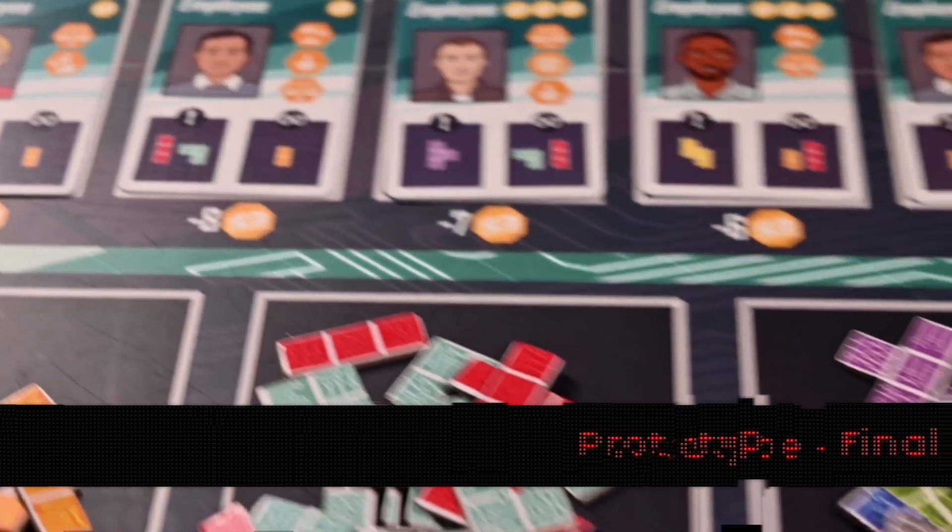Silicon Valley is played over a series of rounds. Each round, players will perform three actions in turn order. The action choices consist of hiring or poaching an employee, expanding your headquarters, acquiring venture capital funding, outsourcing tech, launching a product, sunsetting a product, and performing layoffs. Each of these actions could be performed up to three times, or a player could choose to take fewer than three actions in their turn, although I'm not sure why you would want to do that.